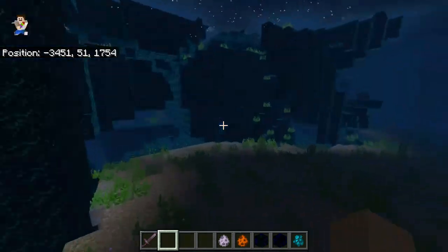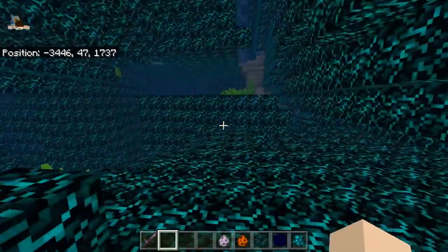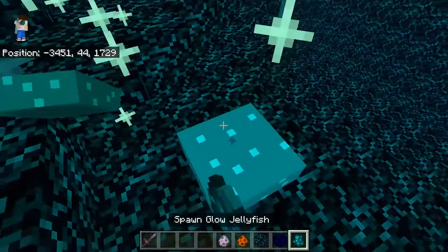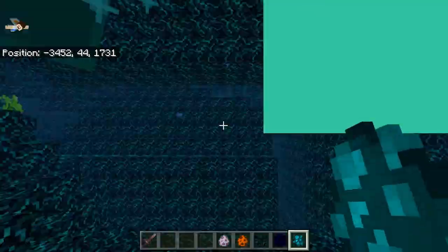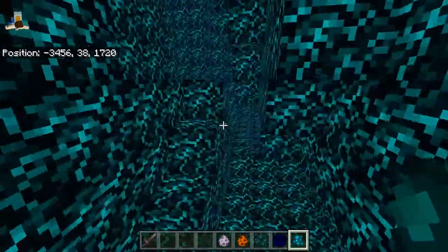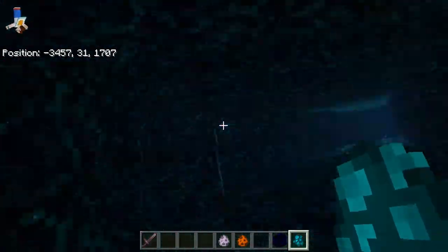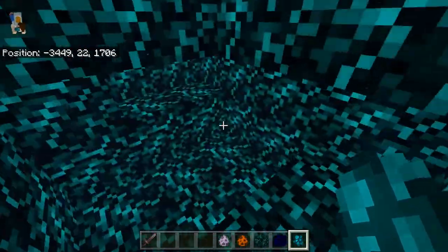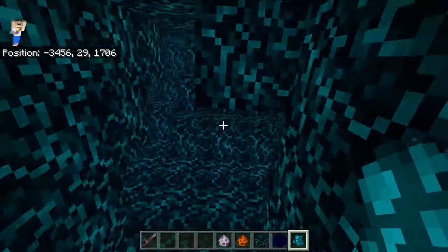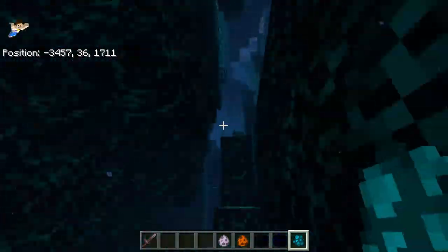Glow Soil Icebergs — these grow at the bottom of icebergs, and glow jellyfish spawn here. I think that this biome is really cool because of just how it's glowing and how it grows at the bottom of an iceberg. The thing about it is that you can easily get lost in it.